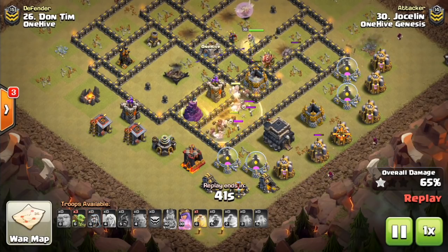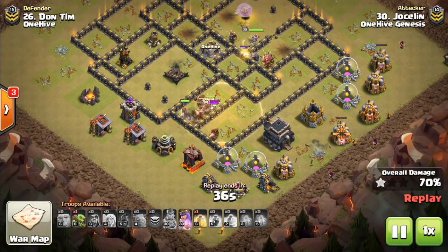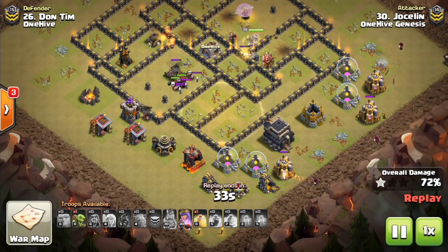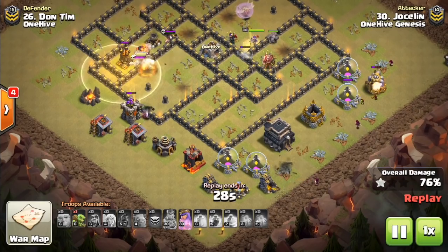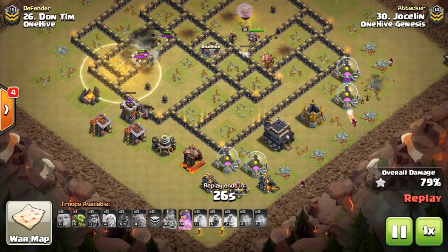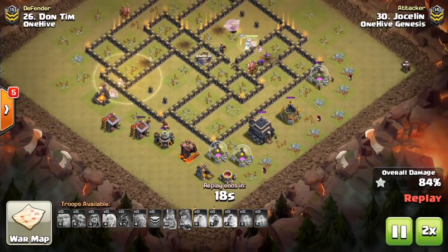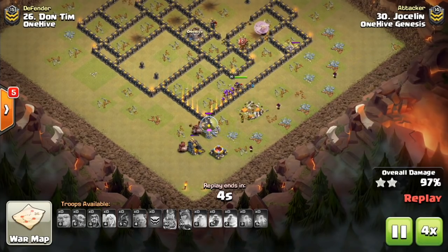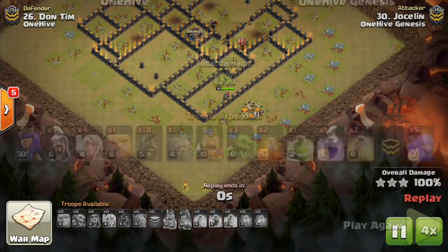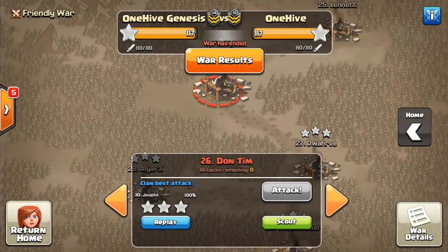You want the heal over the more clustered defenses where you get more value, because there's no value in healing over just one or two defenses. The value comes from healing over a big group of defenses. Could have liked a few hogs saved for that archer tower, but the split was okay. He did a nice job splitting all the hogs, coming in heavy at each individual defense — didn't need to use a heal on any of them and had them all meet up for the heal spell.